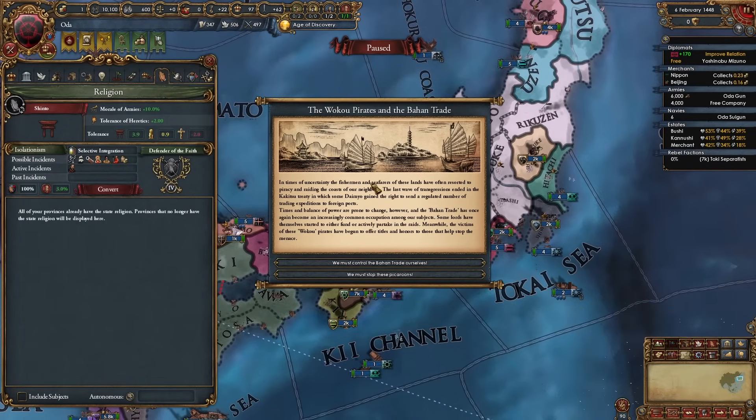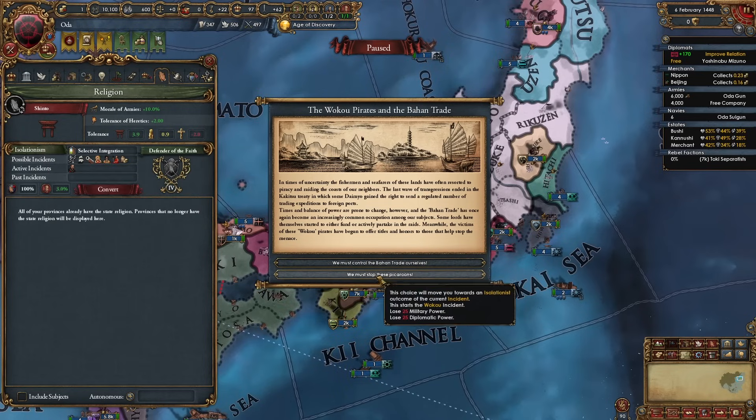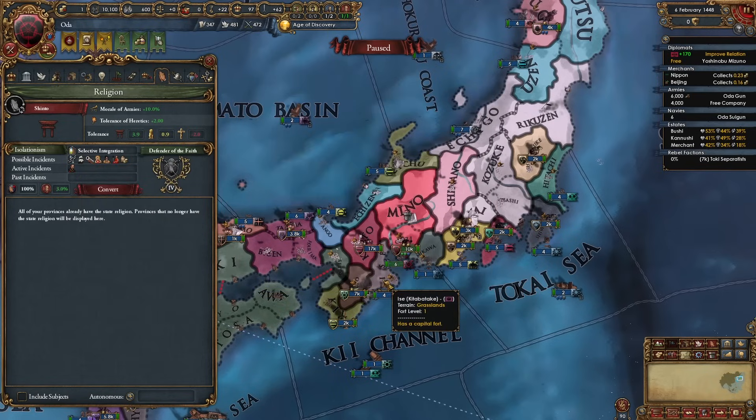When playing in Japan you'll periodically get incidents where you can focus on either the open or isolationist outcome, visible in the religion tab. Your isolation level affects the modifiers you get — for example at level two we get construction discount and promote culture cost reduction. By choosing outcomes in these incidents you can go up or down a level. Right now I want to go down a level to the adaptive level for minus 5% idea cost and plus 10% institution spread — so I'll focus on the isolationist outcome.